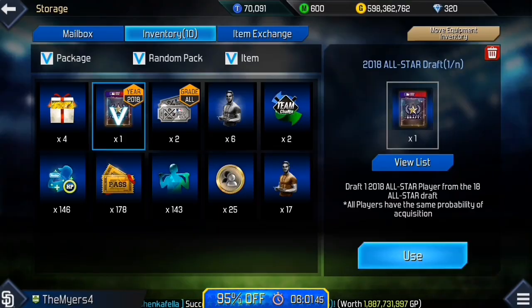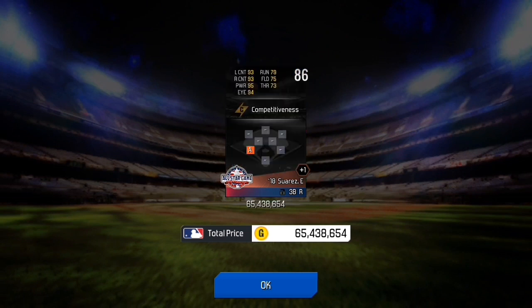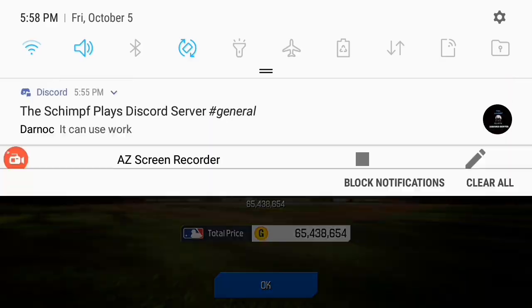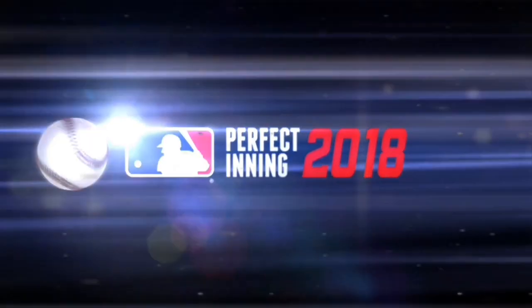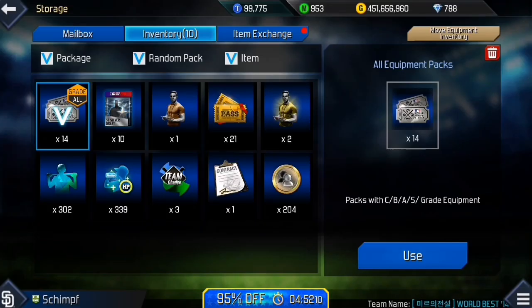Now another 2018 all-star draft — we get Eugenio Suarez. Not a bad card, I guess. Now another 2018 all-star draft — we get Jose Ramirez. Not a bad card, with 213 million coins, 88 overall.